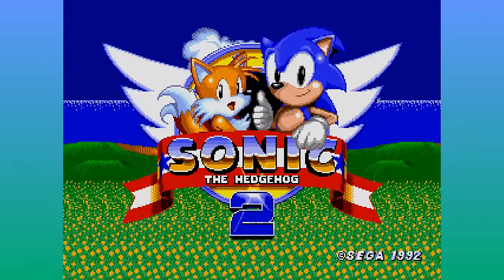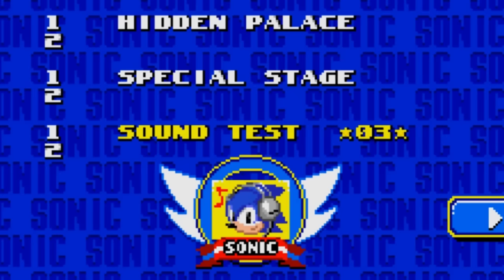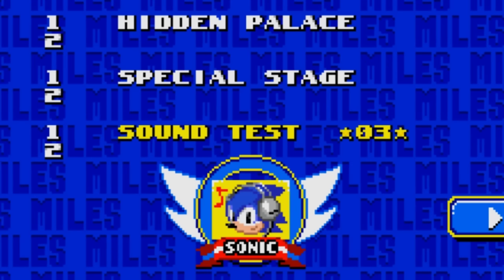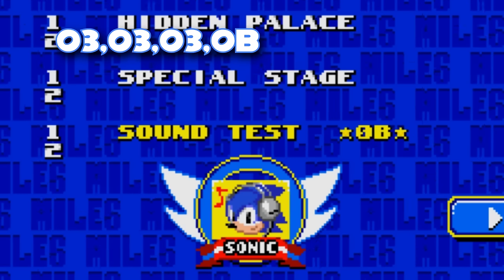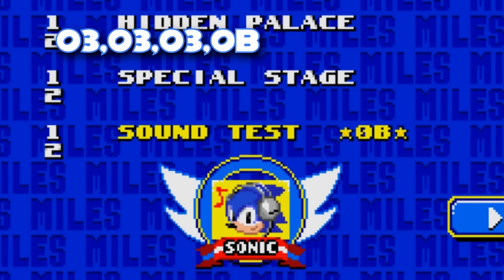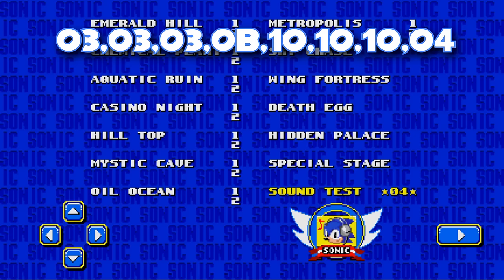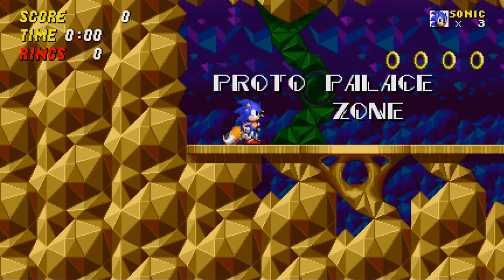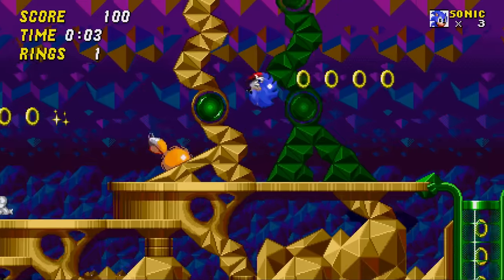But did you know the original version from that prototype is also here? After enabling Debug Mode, you need to add another code: 333 — the track used in Hidden Palace — B — the track used in Mt. Cave where you find Hidden Palace — 101010 — the music used in the Simon Y build — and 04. Its title will be replaced with Proto Palace Zone, the original unfinished version of this level from the Nick Arcade and Simon Y prototypes.